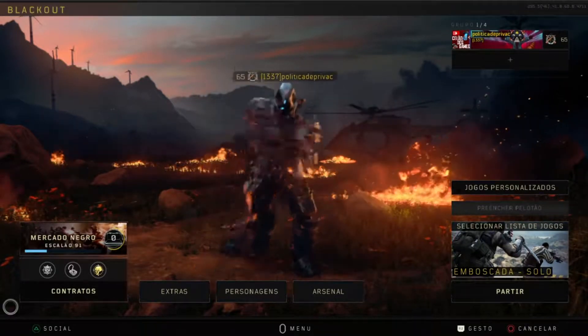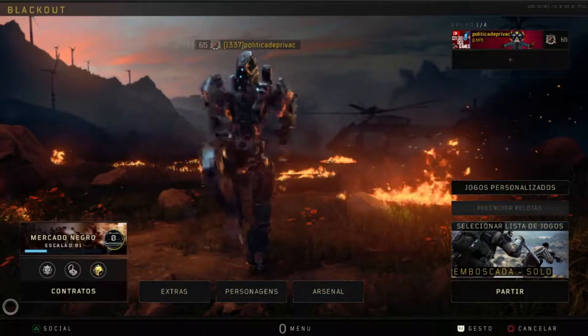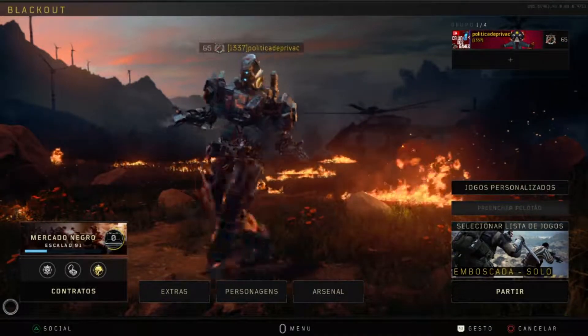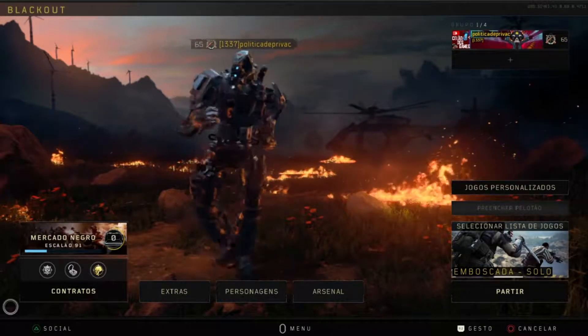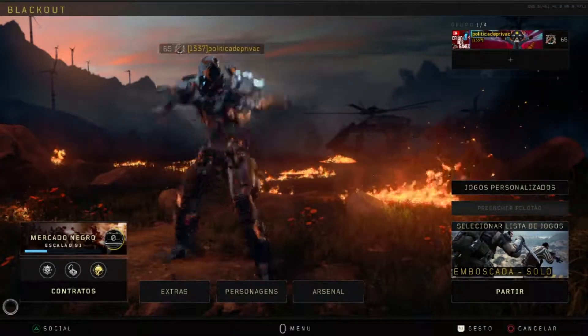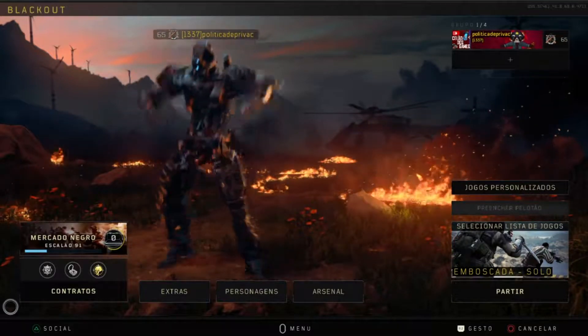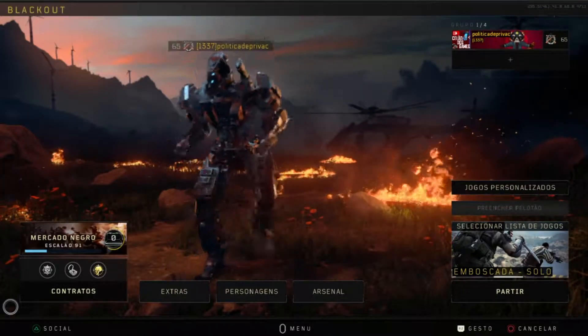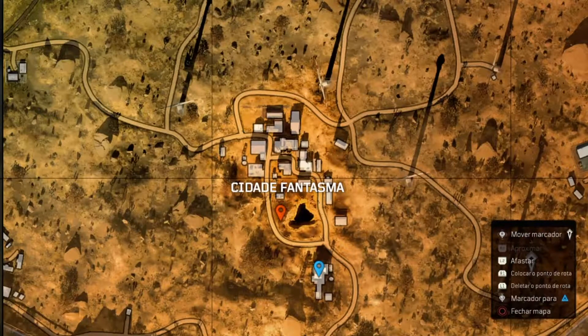Vou ensinar dois easter eggs aqui que tem no mapa principal do modo Blackout, aqui no Black Ops 4. O primeiro vai ser de como pegar o Ray Gun Mark 2, e o próximo vai ser a pesca gloriosa que tem no mapa principal. Então se ainda não for inscrito no canal, se inscreva, ative as notificações e deixe um curtir se gostaram do conteúdo do vídeo. Bora começar!